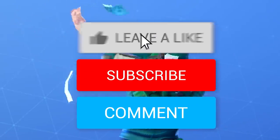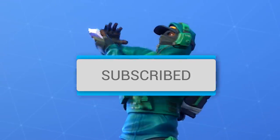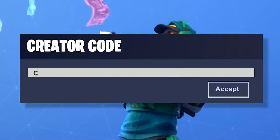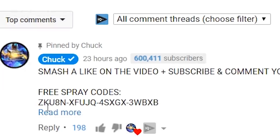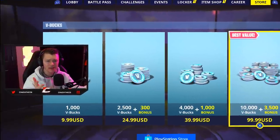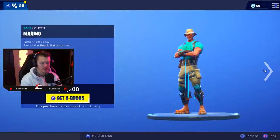If you guys enjoyed today's video, be sure to smash that thumbs up button, hit the subscribe button, turn on notifications, and comment down below. Make sure you guys are also adding supporter creator code CG into the item shop. For those who do those four steps, I'm always gonna be hooking you guys up in the comment section below with free gift card codes.